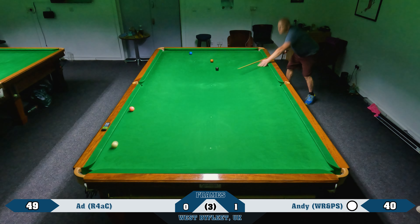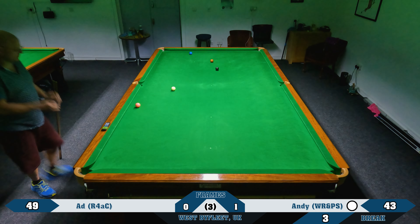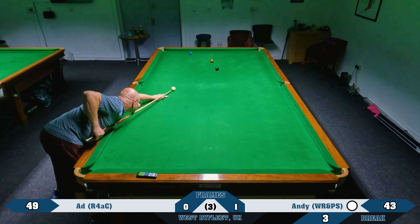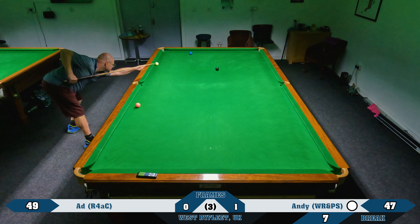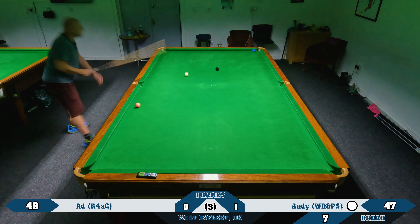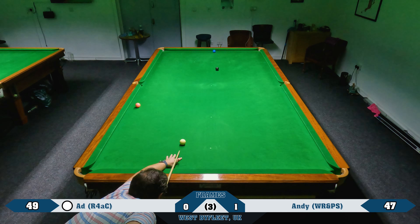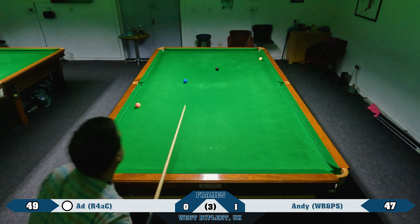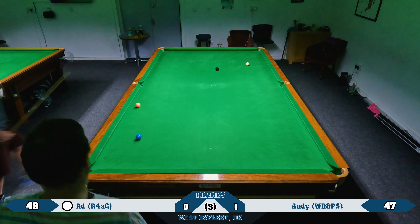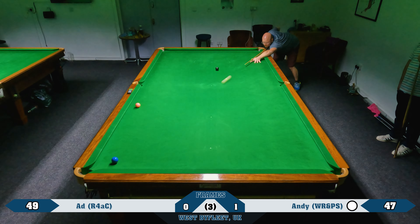Nice green into the middle, almost brings the pink out into a pottable position. Nice brown — plays it as a drag shot trying to get around the blue for the pot into the right corner, but runs a little bit far. Tries to cut it in but overcuts it and it's gone safe on the cushion. Safety shot from me — end up putting the blue over the corner pocket, which is not great. I need to concentrate more on getting the object ball safe than the cue ball, because that's given Andy a chance.